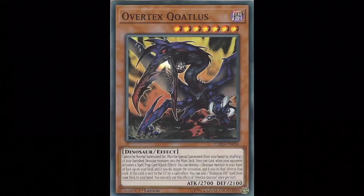It cannot be normal summoned or set. It must be special summoned from your hand by shuffling five of your banished dinosaur monsters into the main deck. Once per turn, when your opponent activates a spell or trap card, it's a quick effect — you can destroy one dinosaur monster in your hand or face up on the field, and if you do, negate the activation and destroy that card.